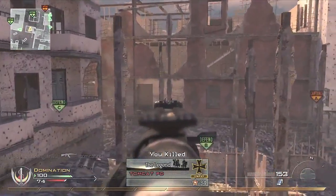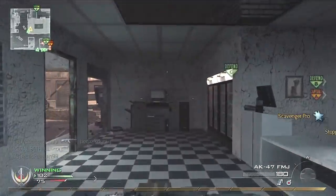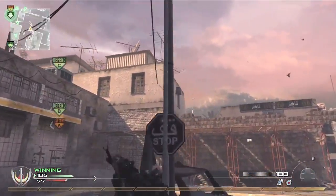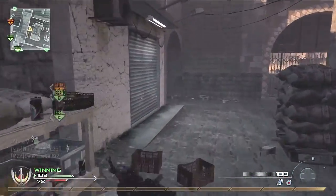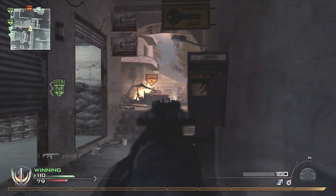This bit catches me off guard — I shoot one guy and he falls down, but his partner crosses him in front of me, and that's why I get a bit confused and end up getting taken from behind. That's in fact the last time I die in this video. What you'll see now is just pure defence of the two flags — and as I said, that's not camping as far as I'm concerned.